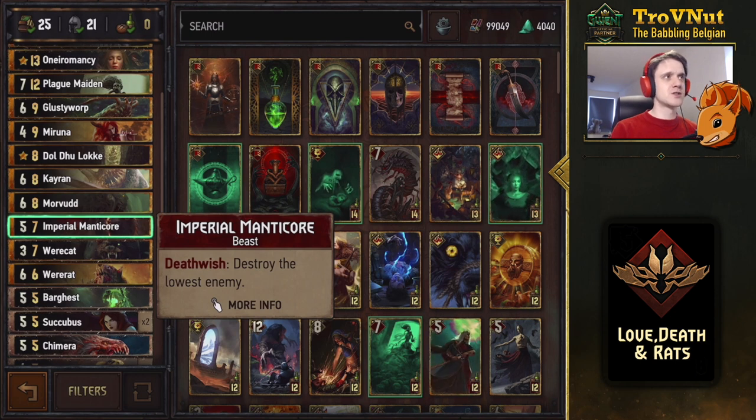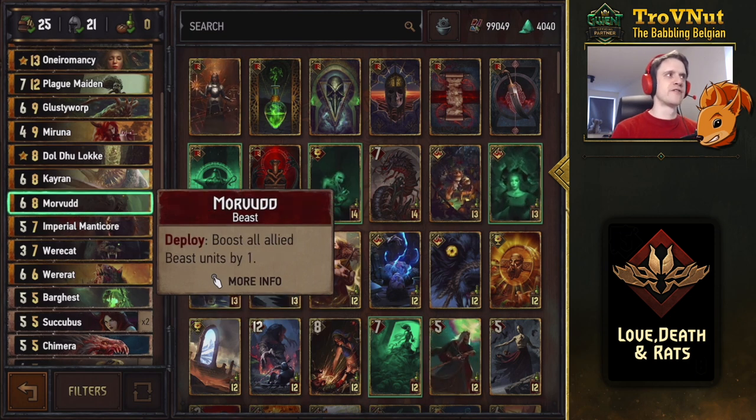Imperial Manticore is something a lot of people forget about — it's also why we didn't include Predatory Dive. When the Imperial Manticore is destroyed, it destroys the lowest enemy on the board. Used early you can destroy a pretty big unit the opponent might not expect. It's also one of only two ways to actually destroy something on your opponent's board — the Were Cat being the other, plus Meruna.